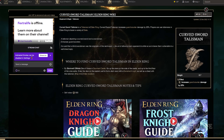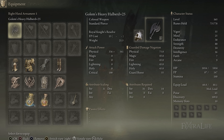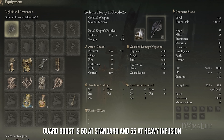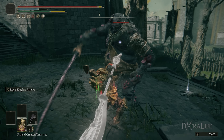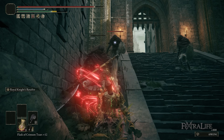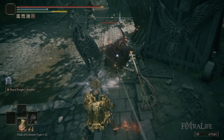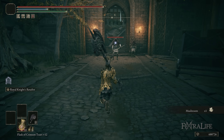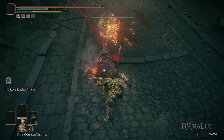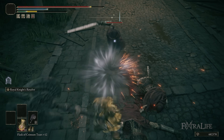The other two are your flex spots. I like to keep one with the Curved Sword Talisman, which gives you increased block counter damage. One great thing about the Golem's Halberd I didn't mention earlier is it has very, very good guard boost — 60 guard boost when it's maxed out, which is like the same as a really good medium shield. So you can actually use it to block counter rather effectively, and you do a lot of damage when you use the Curved Sword Talisman this way. If you find you're not doing block counters, you can swap it out — but I really like being able to do R1 attacks, running R2s, charged R2s, jump attacks, and block counters, as it makes the gameplay more dynamic.